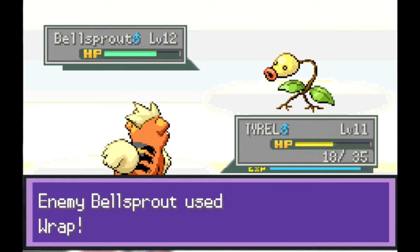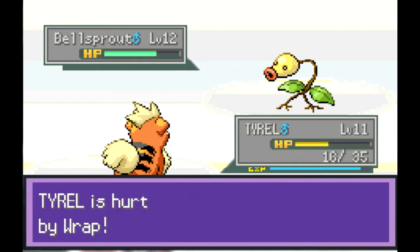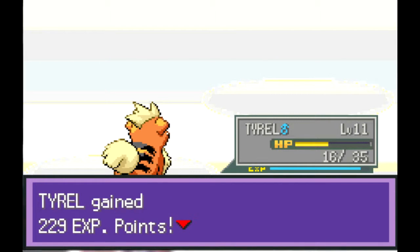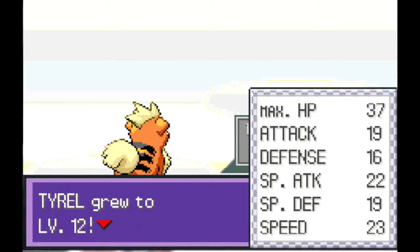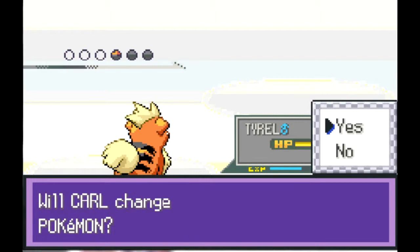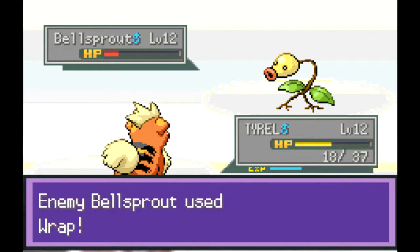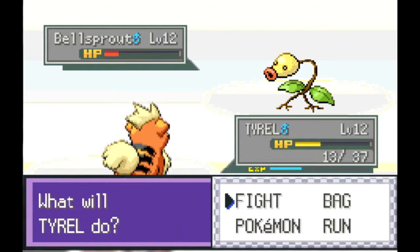I used Bite first and he wrapped us - I don't like continual damage. Now we're level 12. Hopefully we can one-hit KO, and of course he brings out a stronger one because he's a douche.